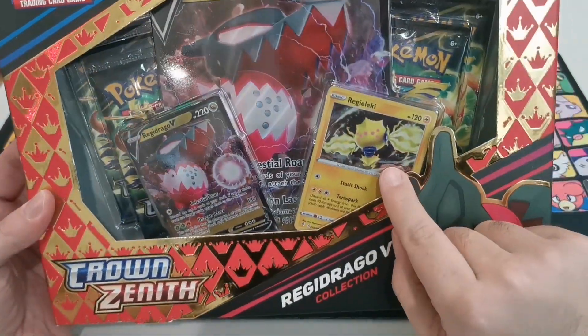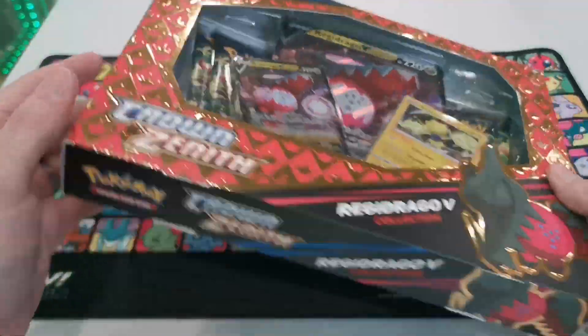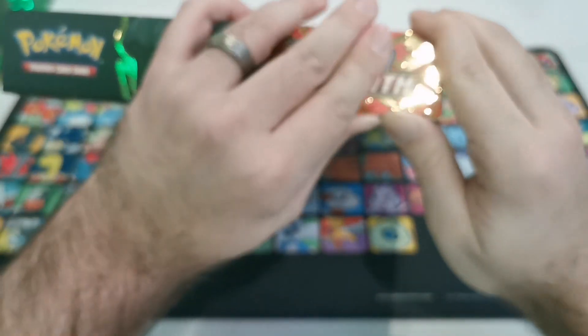We got ourselves two promos — we got a Regidraco and a Regilecki. There's another box that was the Regilecki one, but I wanted the Draco box. I think it's a little bit cooler. Plus, I have more of them. I might be building the deck for a build and battle, use it, leak type deck.